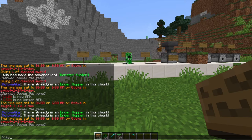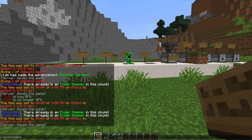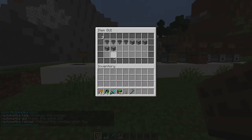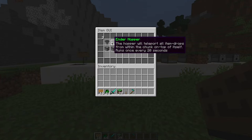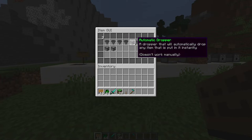The command /Automatica is going to show you the help command showing what we can use, and then to open up the GUI — that will list all the ones we have at the moment. The vacuum hopper sucks in nearby items, the ender hopper teleports items in the chunk, the mob hopper teleports nearby mobs into the hopper, and the XP hopper brings in XP.